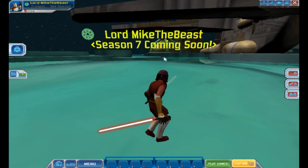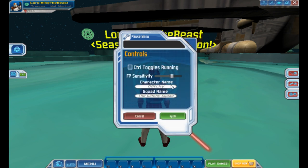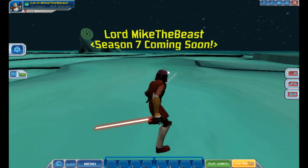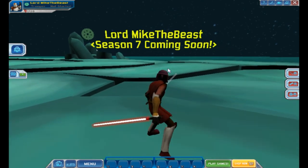You actually start off with a random name, and since this is technically not done yet, what you would do is go under your controls and then just type in your name there. I started with Glitchy and the Glitchy Squad. So I renamed myself Lord Mike the Beast, and I just put 'Season 7 coming soon' — that's where your squad name goes.